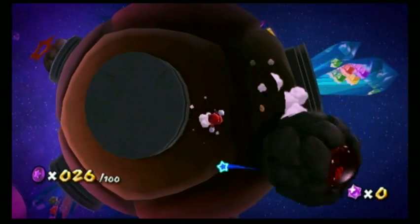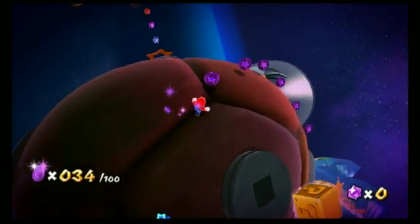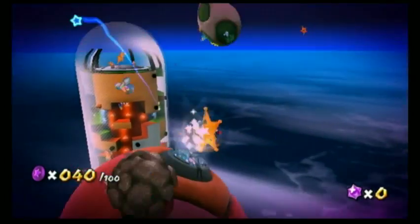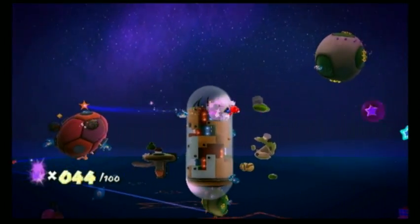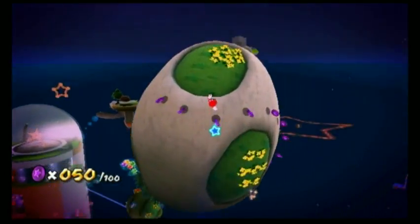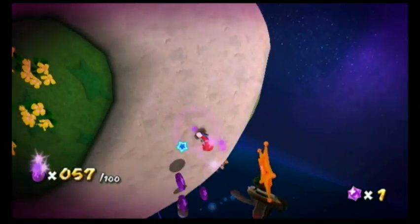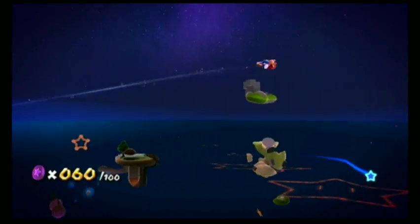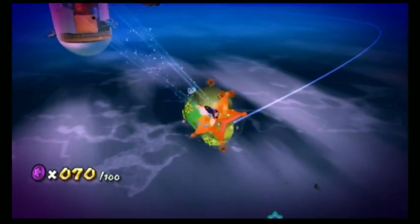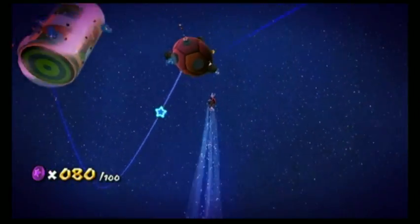This purple coin mission is actually really easy because all the coins are laid out in a straight line. I'll show you how the purple coins work. We're going to collect some more coins mid-air - they're just out for the grabbing. There's some more purple coins on this egg planet, probably 10 more. Then we blast off once again collecting more coins.